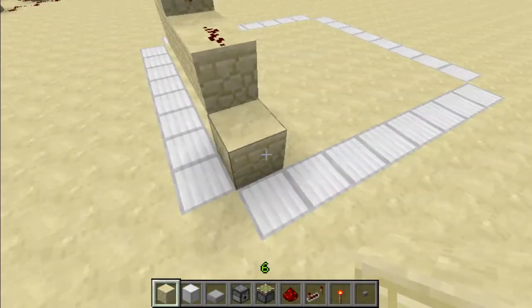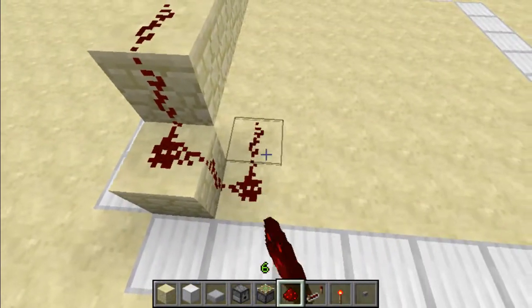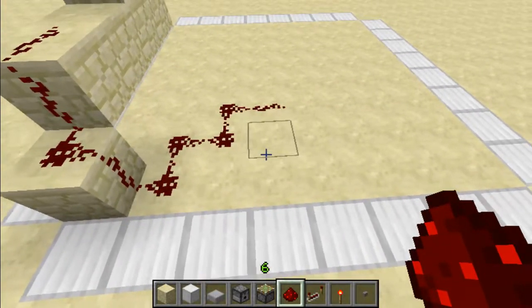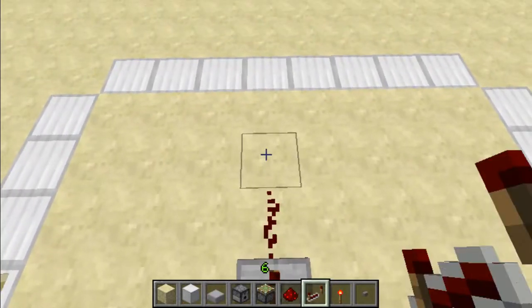Now you place a block in the corner, place a piece of redstone on it, and you're going to do a zigzag pattern three blocks over. Then you're going to place two repeaters, a piece of redstone, and a repeater.